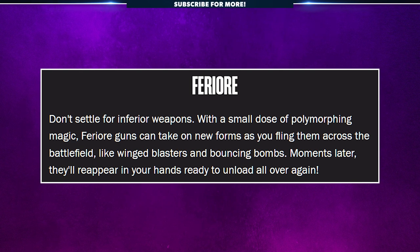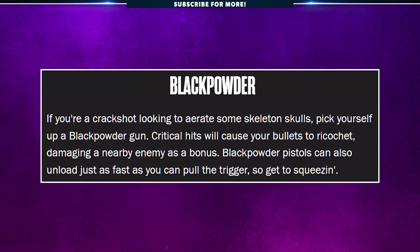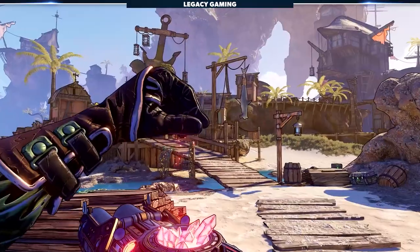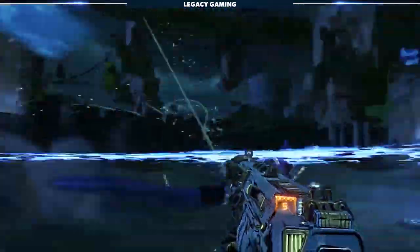Moments later, Furiori guns reappear in your hands, ready to unload all over again. Finally, we have Black Powder. If you're a crack shot looking to aerate some skeleton skulls, pick yourself up a Black Powder gun. Critical hits will cause your bullets to ricochet, damaging a nearby enemy as a bonus. Black Powder pistols can also unload just as fast as you can pull the trigger. There's a healthy mix of old and new, and the guns are still the centerpiece of the action.